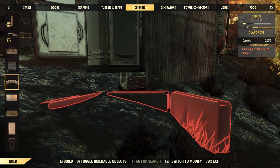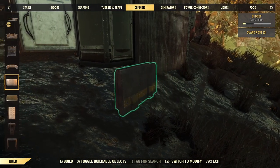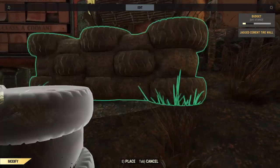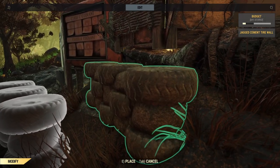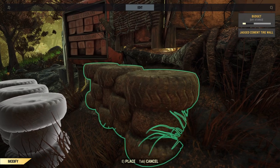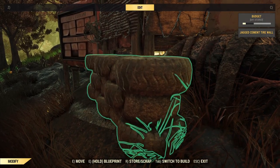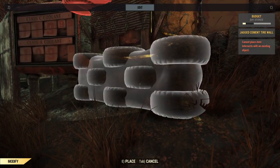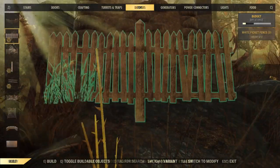Rather than fluffing around trying to get anything else under there, I'll just hide it with one of the concrete barricades and guard posts. Nudge it up — not too obviously floating — and it conceals the fact that the quarter cabin is floating. We've got some half-height concrete tires here, the jagged cement tire wall. It's a bit temperamental and wants to sit low but pops back up, though I managed to get it to a position where it's nicely supporting the front of the guard post.